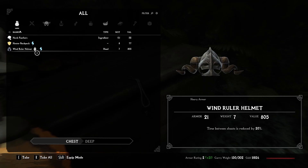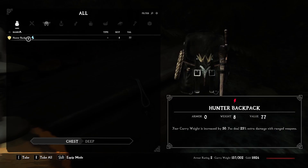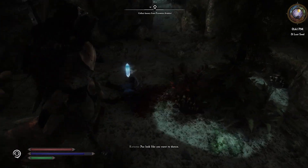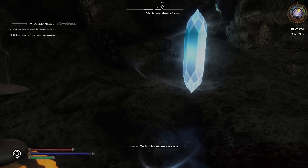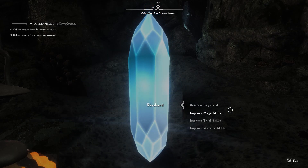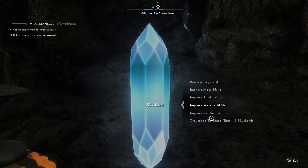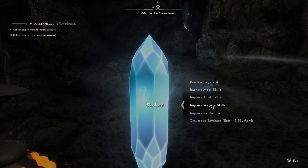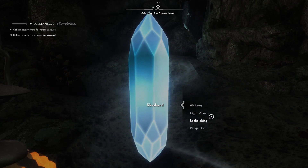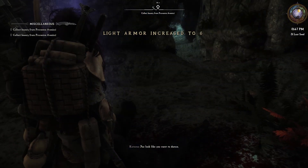Winter backpack. Windwarder helmet — that's nice. Focus shard. Let's use this to improve a thief skill — light armor. Light armor increase to six.